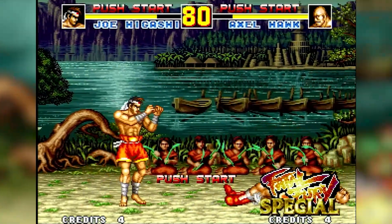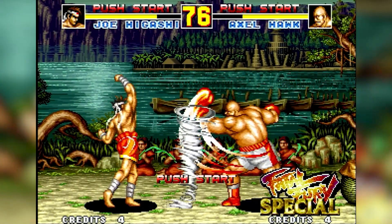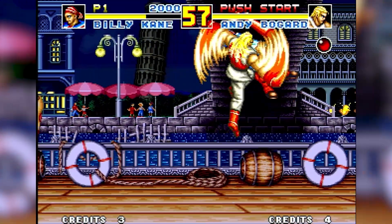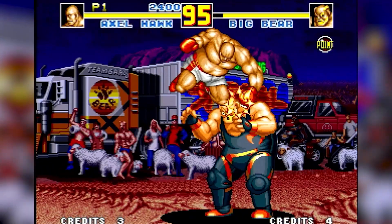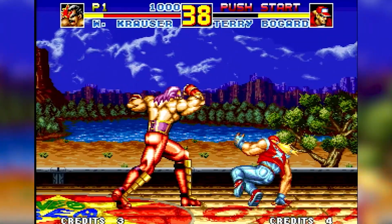The biggest change that Fatal Fury Special brought was adding more playable characters. First, all the bosses from Fatal Fury 2 are now playable, which includes Billy Kahn, Axel Hawk, Lawrence Blood, and the mighty Wolfgang Krauser.